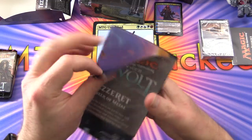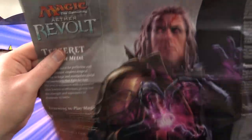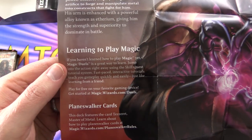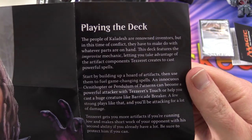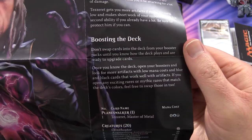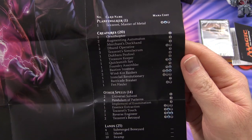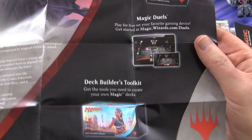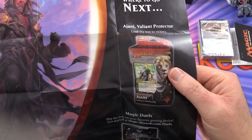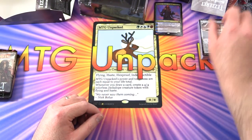Tezzeret, Master of Metal — we've got a bit of a poster here. There's Tezzeret. Sections on learning to play Magic, a bit about Planeswalker cards, playing the deck — I'm thinking there's going to be a lot of artifact things here — the Improvise mechanic, boosting the deck using the booster packs, and here's the deck list in case you wanted to build this. They're not typically very powerful, but they are good to get started.